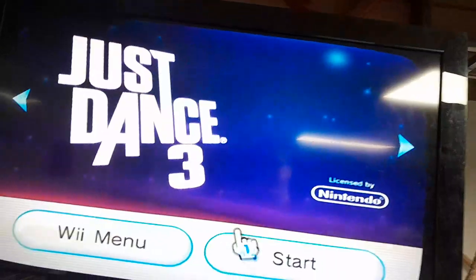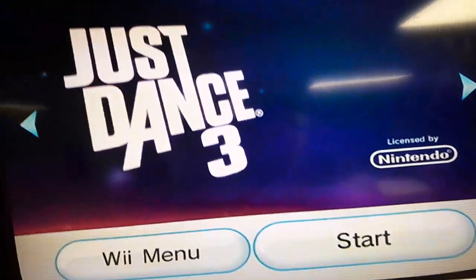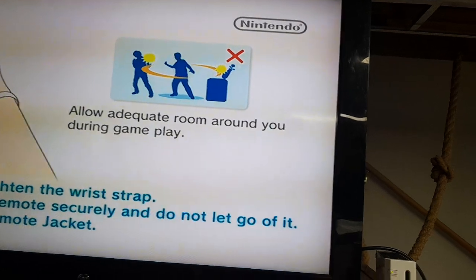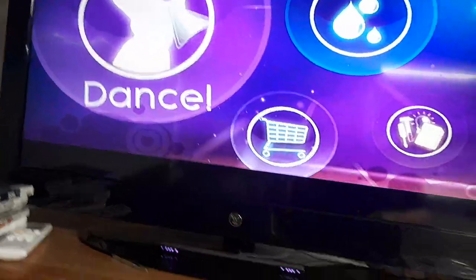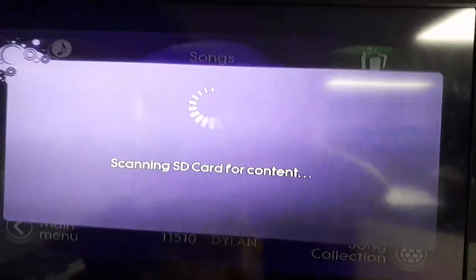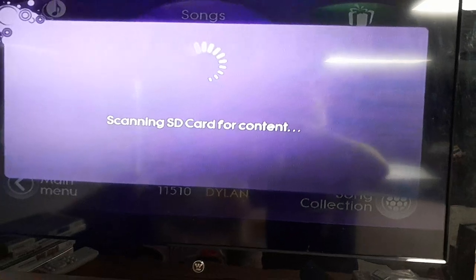Open up Just Dance 3 — or whatever Just Dance game you got the DLCs for. It should say 'scanning SD card for content.' If it takes longer than usual, then congratulations — it worked! It worked, and it froze, but don't worry, the game hasn't crashed yet.